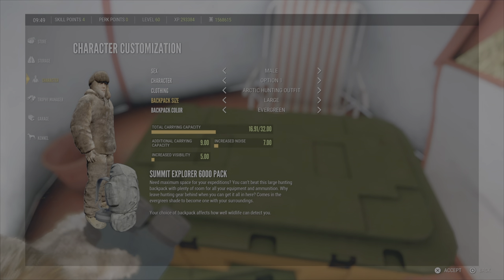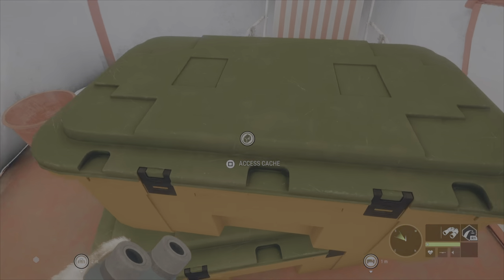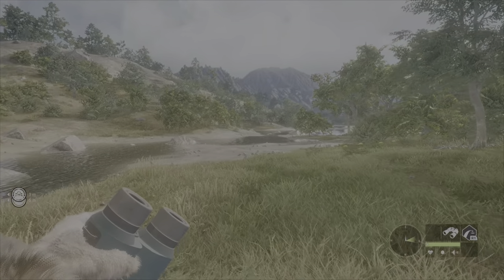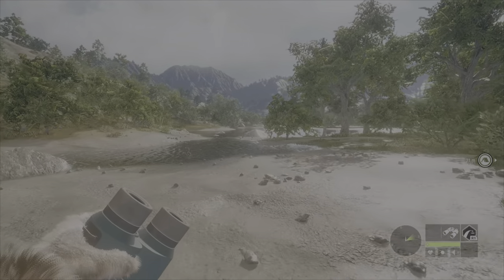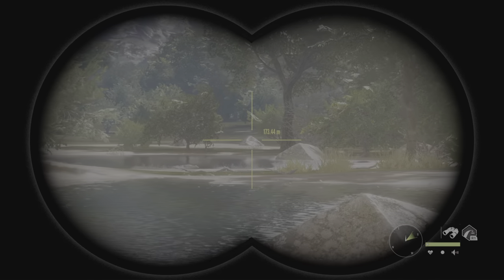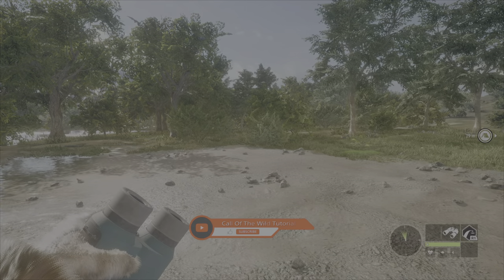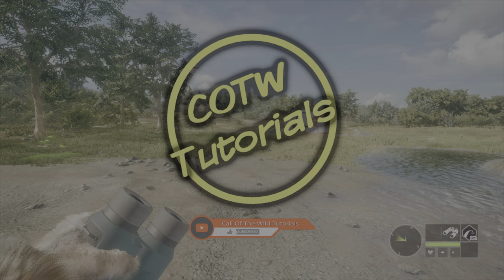Pack Mule can be great because it's like having a small backpack but without the visibility and noise penalties. It's very useful if you want to carry a tent and some weapons around while exploring. I hope you found this useful. This is Call the Wild Tutorials saying happy hunting.